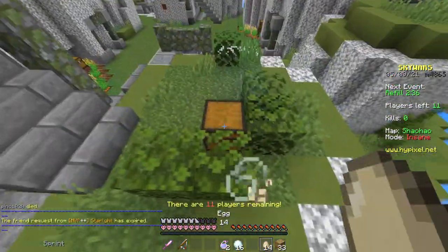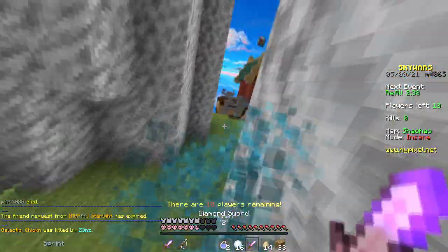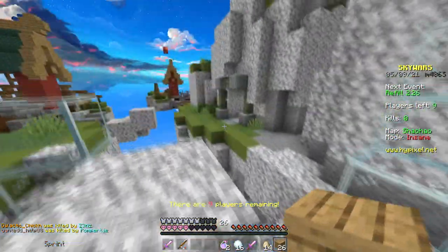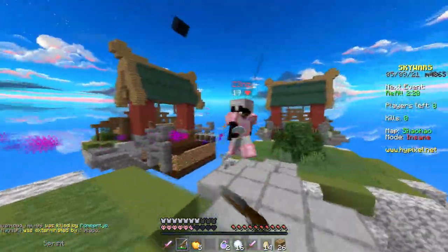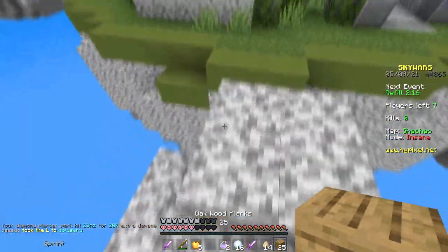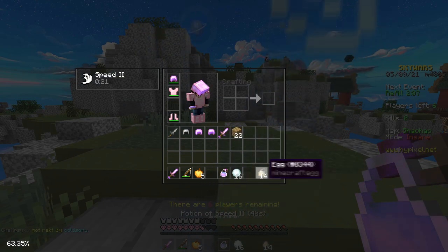Let's go get these chests — that is three or four helmets in one chest, interesting. I got the fire sword — nope, I need to run. I wasn't using the fire sword there because I was trying to hit him off, and fire reduces the knockback that people take — that's why I wasn't hitting him with it.